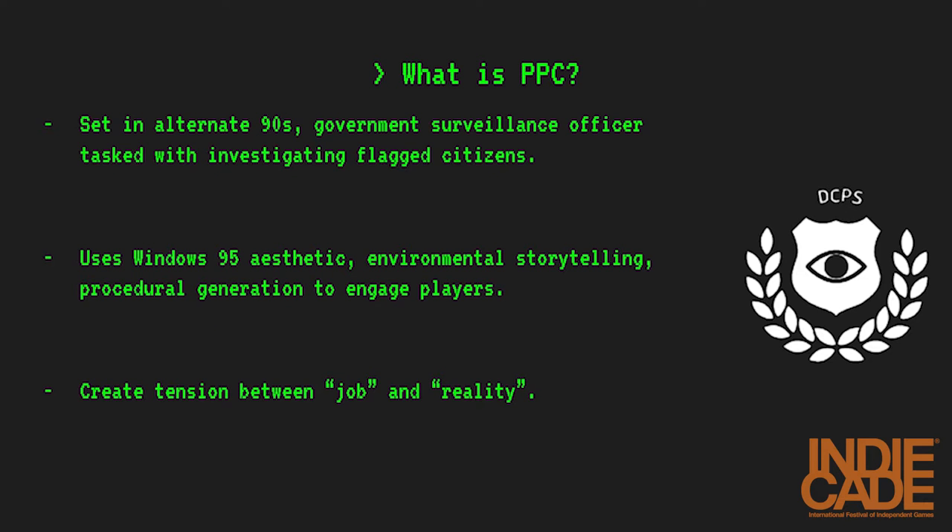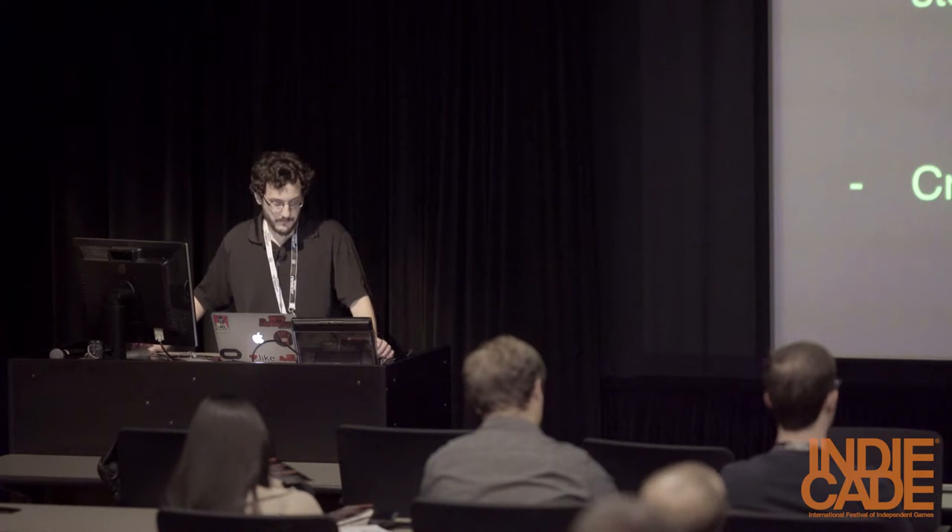Project Perfect Citizen is an interactive narrative that puts the player in the role of a surveillance officer at the Department of Cyber Police and Security, with the task of investigating citizens flagged by automated security algorithms. In doing so, we attempt to persuade our players that unchecked government surveillance is something worth fighting against. Many of our team members are afraid of programs like PRISM and the NSA Initiative Perfect Citizen that our game is named after.